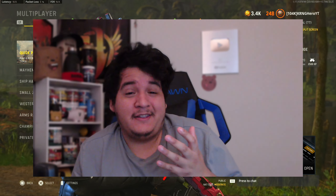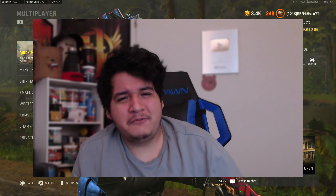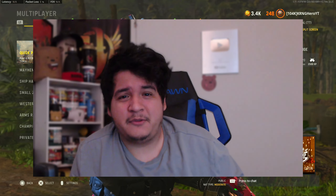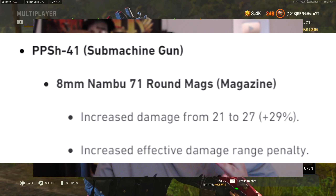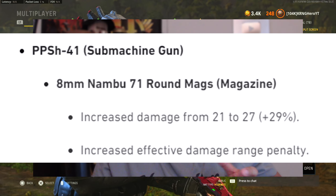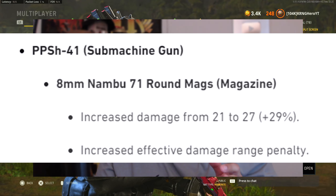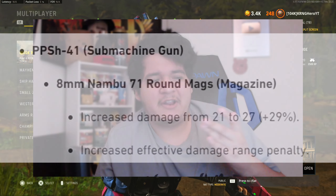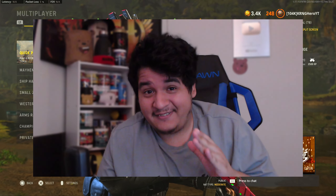In case you guys didn't know, the low caliber mags on most guns got buffed, which means that essentially almost every gun got buffed in some manner in Call of Duty Vanguard multiplayer. The 8mm Nambu 71-round mag got buffed — increased damage from 21 to 27, which is a 29% increase, which is huge. It also got an increased damage range penalty, so it won't be as good at farther ranges, but that damage increase makes it one of the fastest killing guns up close.